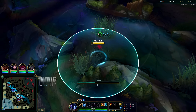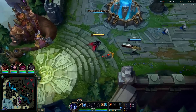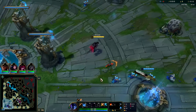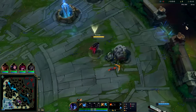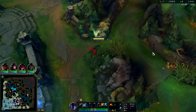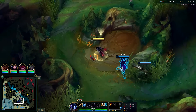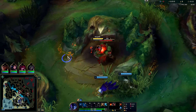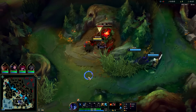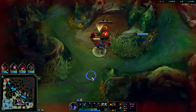Nocturne is a full clear, gank style jungler — extremely easy and consistent to play. After you finish your full clear, whether your gank is successful or not, you can always reset and repeat the process of full clearing again. There's very little risk and very consistent reward. His main weakness right now is playing against Rammus since he's OP, and super tanky junglers like Mundo that you can never kill. He does have good armor penetration options with Black Cleaver or Bork.